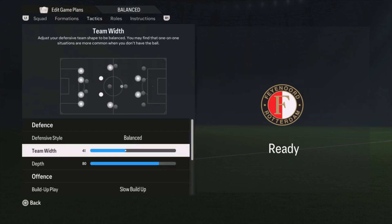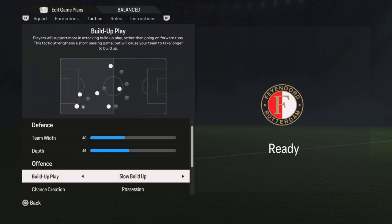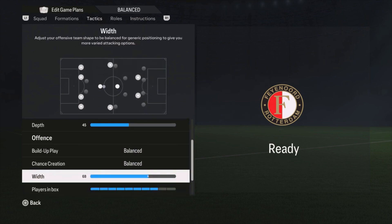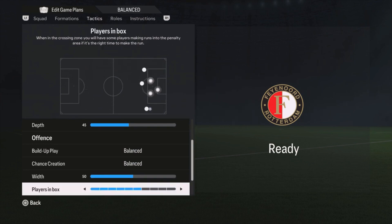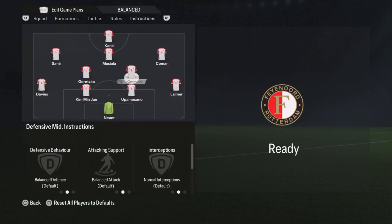For the tactics, this is a balanced formation so we use a balanced defensive style. The width is on 40 and the depth is on 45. Build-up is also balanced. Chance creation is balanced. The width for chance creation, we're putting it at 50. Plays in the box at five bars. Corners at three, free kicks both at two bars.